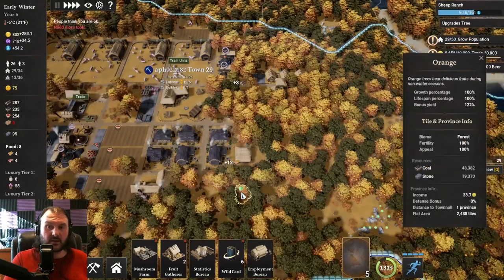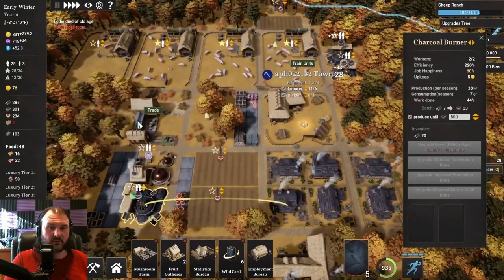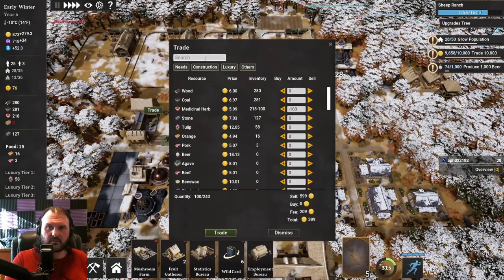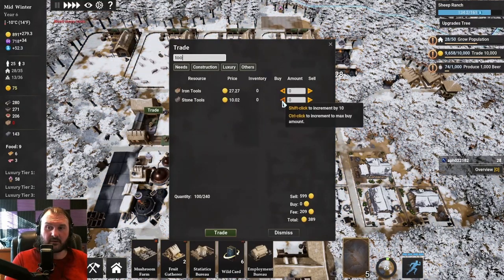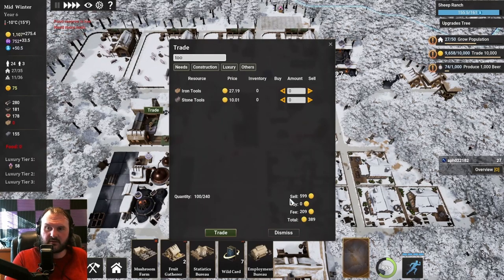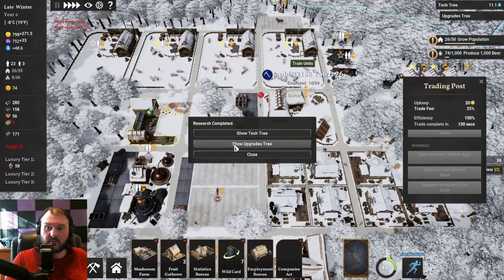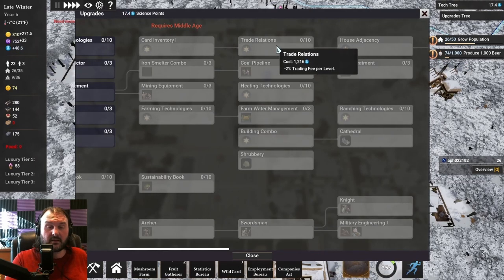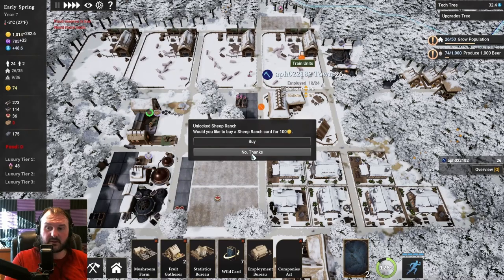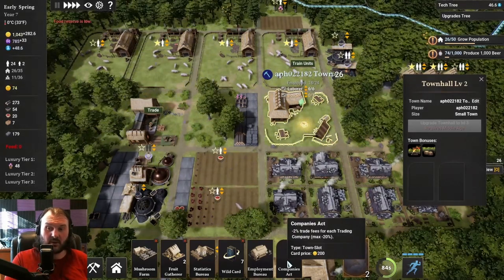We should be able to activate this. Houses and expanding beer brewing a little further are the next concern, and we definitely need more tools and food — we're in rough shape. Let's sell a hundred of our medicine to get some tools and keep us afloat. The trade fee is atrocious. It looks like they've done a little bit of a revamp, so we're going to have to get trade relations fairly quickly. We got the Companies Act — I'm going to drop this in the town hall, but it's something I don't really think we're going to use much.